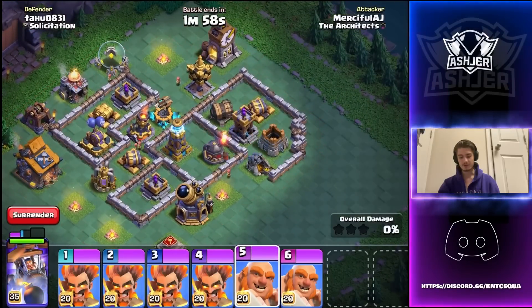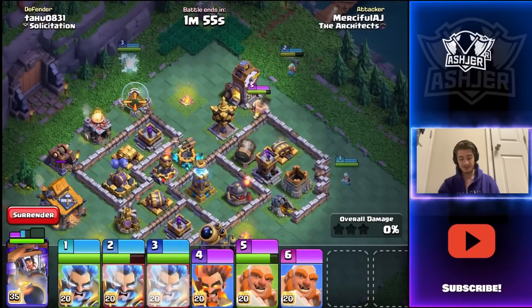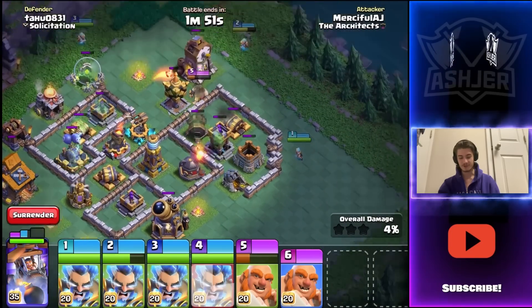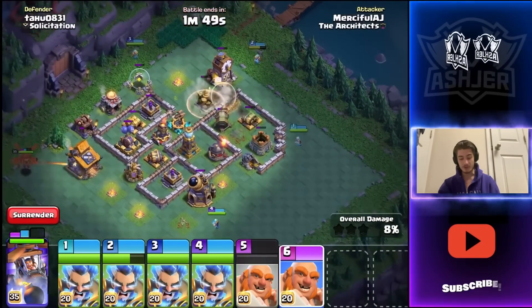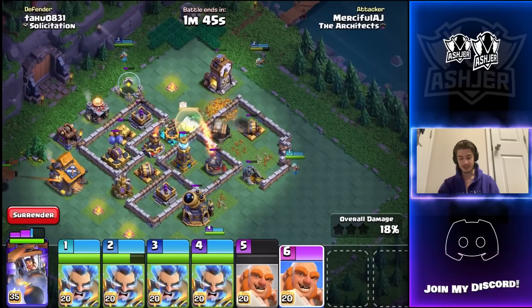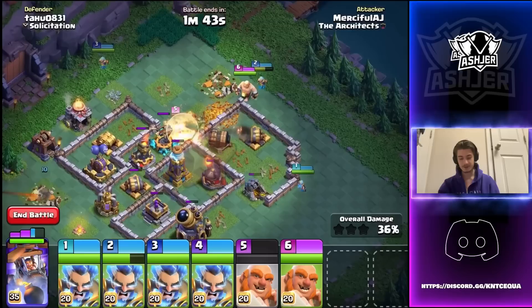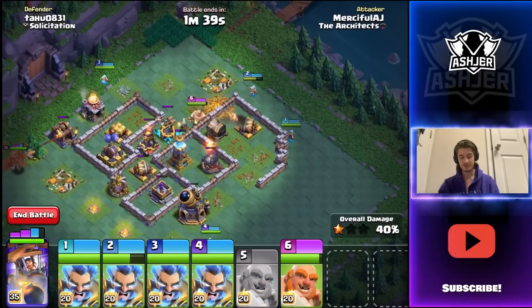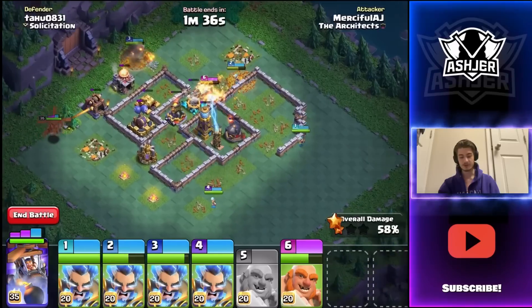Here comes the giant with the electrofire wizards onto the clock tower. It got hit by a giant cannon — that's unfortunate. Let's make sure we're using all their abilities just in time. We've got them around the base and look at them — they're ripping through this base, getting down all these huge defenses. This giant is about to die, so I'll put down another one real quick to tank for everything. Look at how much of the base we've already taken down.